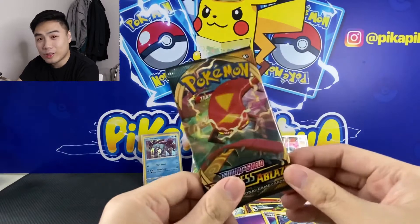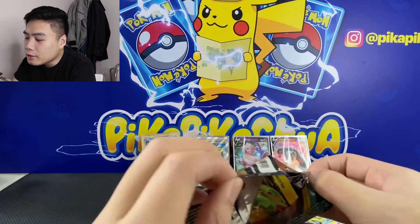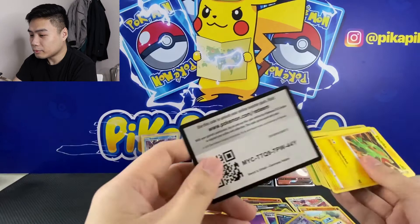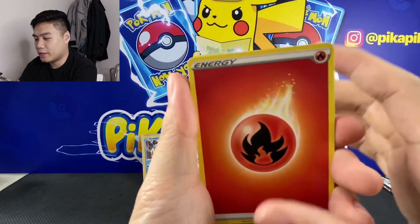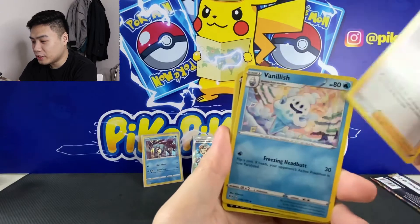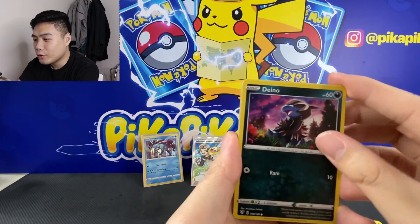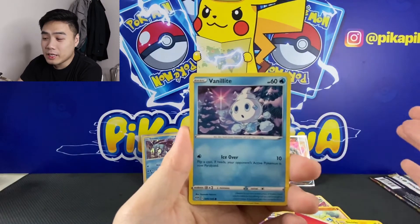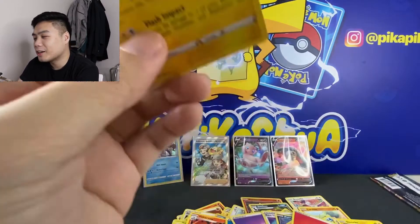Sayang. Last pack for today — I hope we get something better. This is a Code Card. We have Energy, we have a Big Parasol, we have a Pierce, a Vanillish, we have Electrike, we have Dino, we have Passimian, a Bunnelby, Vanilluxe, a Reverse Wimpod, and a Manectric. Regular Rare.